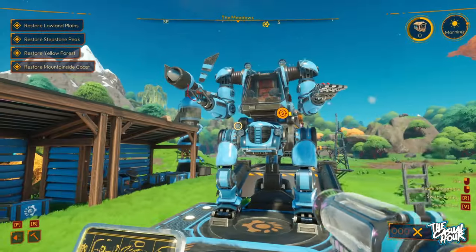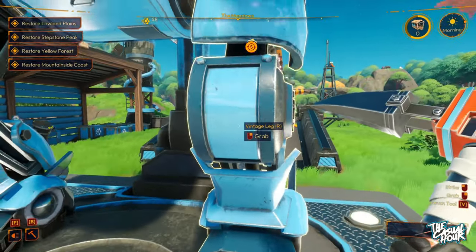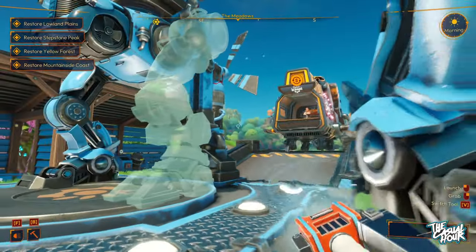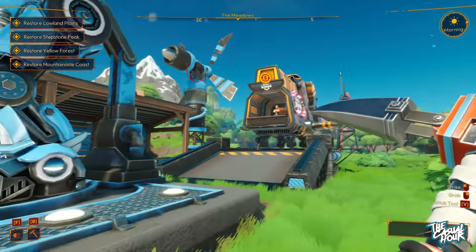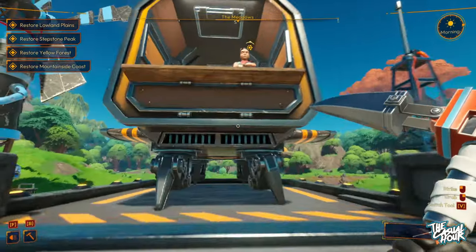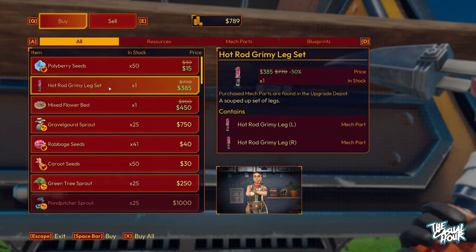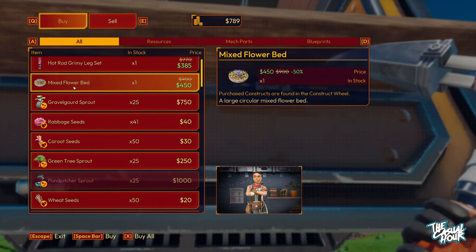For mech customization, there are six parts that make up a full mech. They don't have to match — you can mix and match as you choose. You can also paint different parts. If I wanted to grab a part off my mech I can do so just like that, and then swap them out and put them back. I've also built a merchant outpost that lets you buy and sell — I could buy seeds, I could buy a grimy hot rod leg.